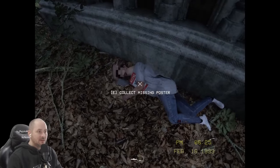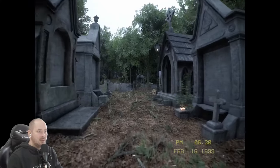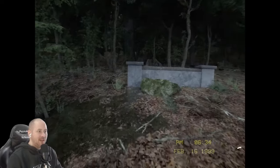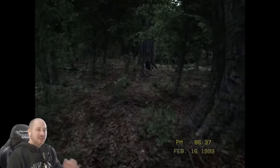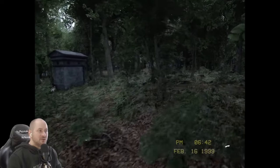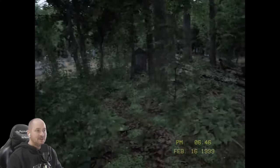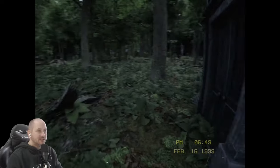Oh we found one! Collect the missing poster - one out of five done. Now where do we go? I don't know whether we need to carry on going straight or if it's in five directions from where we started. Is that the little mausoleum crypt thing we just seen? Is that the house up there - oh there's someone there! We found two! Well we wouldn't have seen that if we hadn't come back this way.